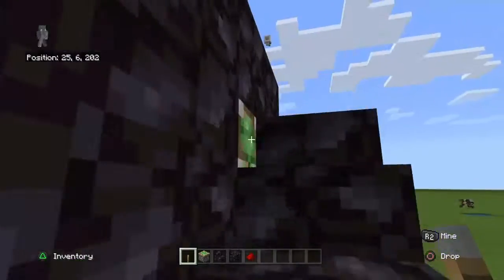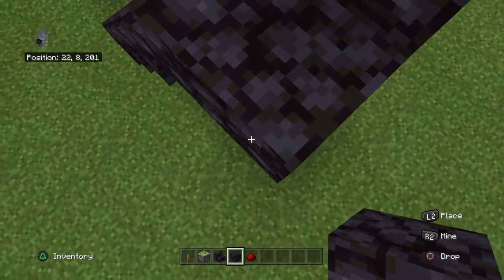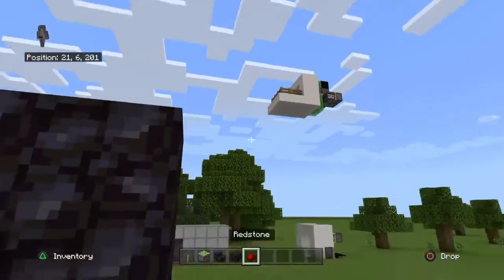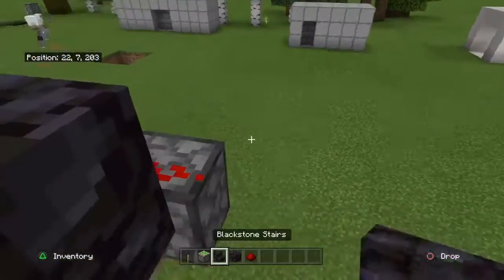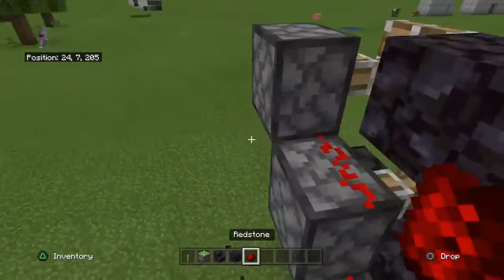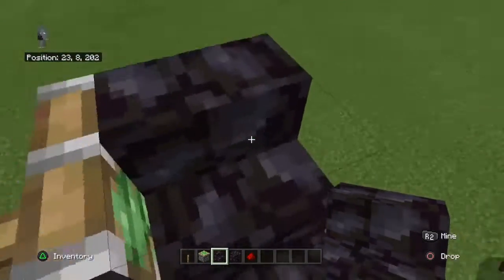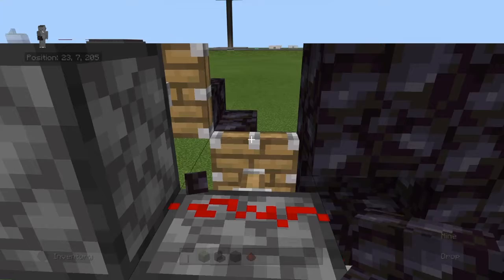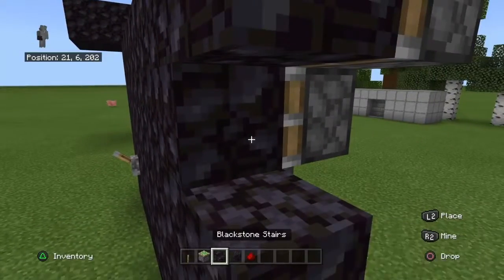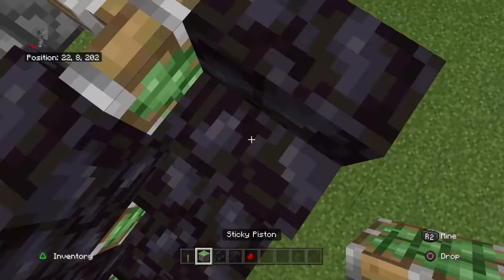Only one lever is left — place the lever right there and flick it. It should all work fine. Perfect — looks nice. Then you can build out your house. If you wanted to make it one block higher, just add one more redstone on top, put in a staircase, then put in another staircase up here and you're done.